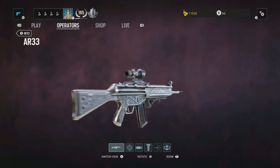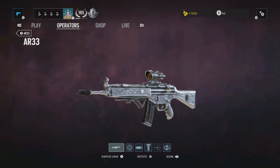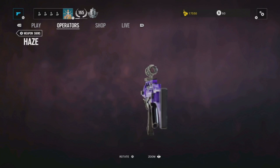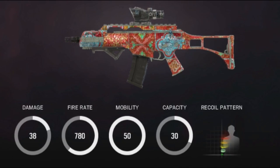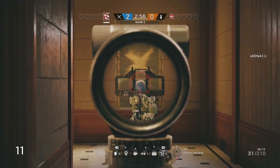Thatcher's AR-33 fared the worst by a country mile, taking a full 16 shots at both 10 meters and 19 plus, which was strange to see considering the damage output on it is 42. Most of the guns in the game sit around about the 40 mark for assault rifles, so to see Ash's G36 at 38 damage only take 13 shots while Thatcher's rifle with a higher damage output took more shots was strange and didn't really make a lot of sense.